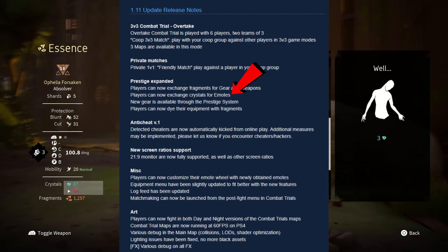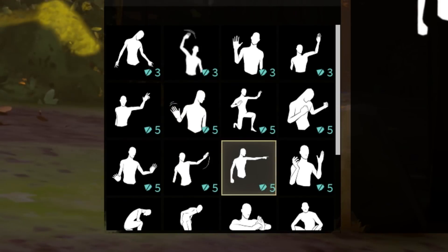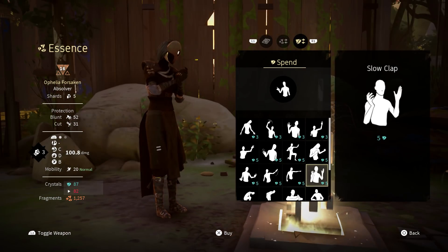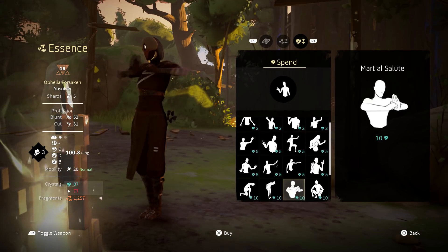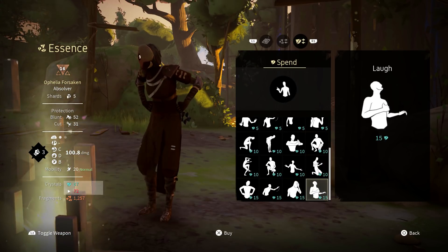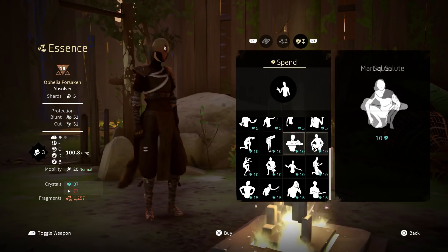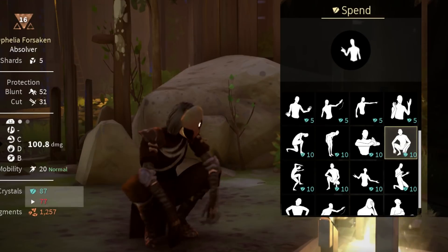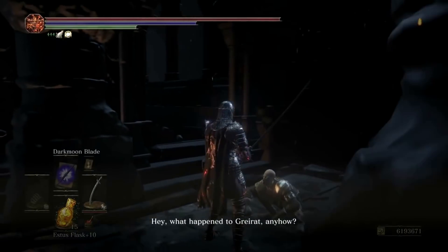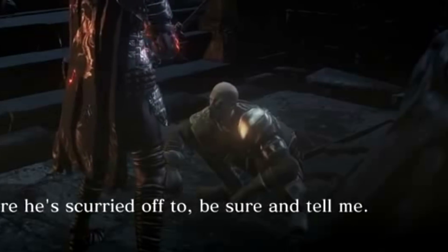Players can now exchange crystals for emotes, and they're quite cheap. They're crystals, not fragments, but even so they're quite cheap, and some of them are very nice. You can also roleplay as Patches from Dark Souls now, if you like. What happened to Grey Rat anyhow? I haven't seen him at all lately — if you know where he scurried off to, be sure and tell me.